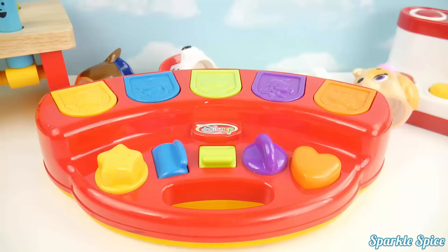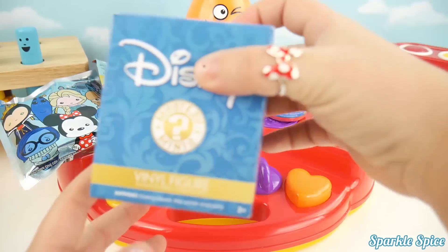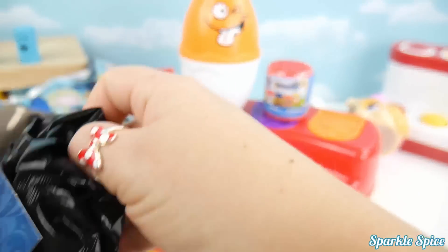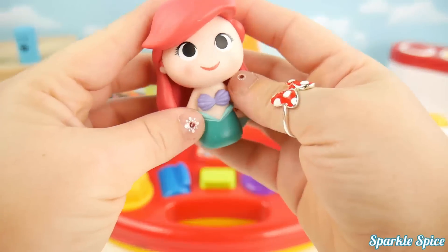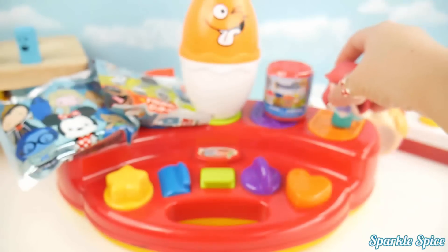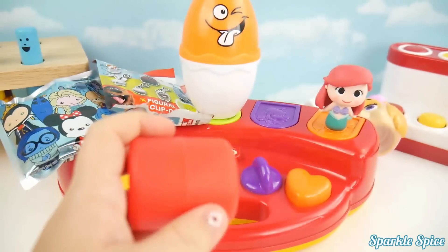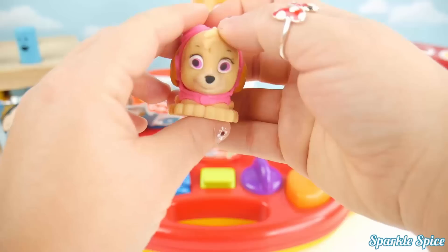Now let's see if we can get some surprises. Wow, look at all these toy surprises! Here's a Disney vinyl figure. This is Princess Ariel. A Paw Patrol mashem. This is Skye.